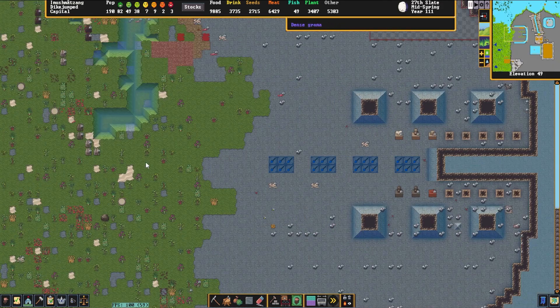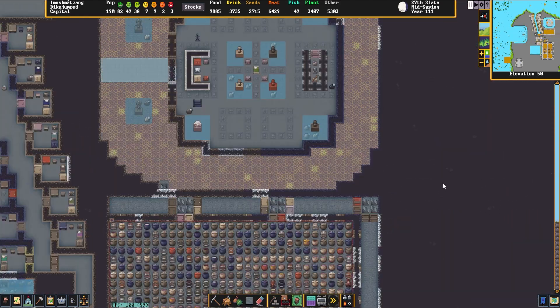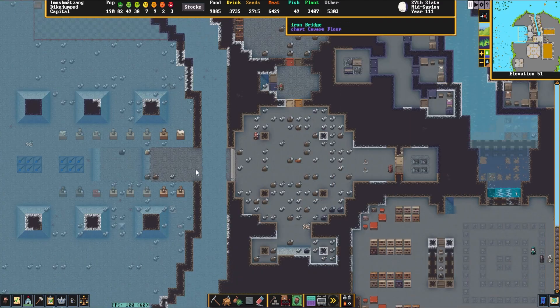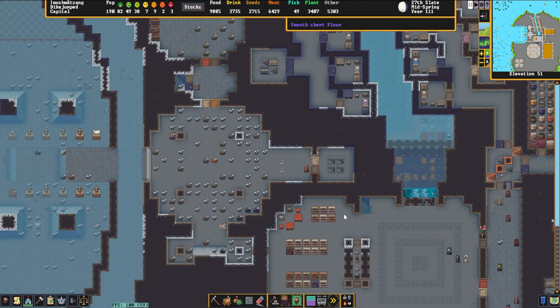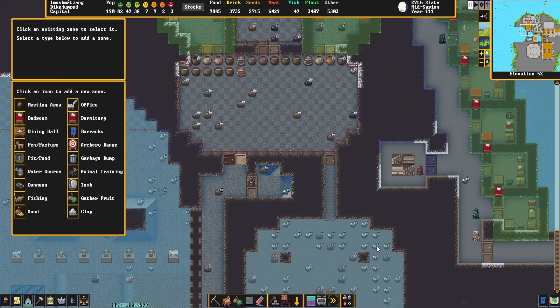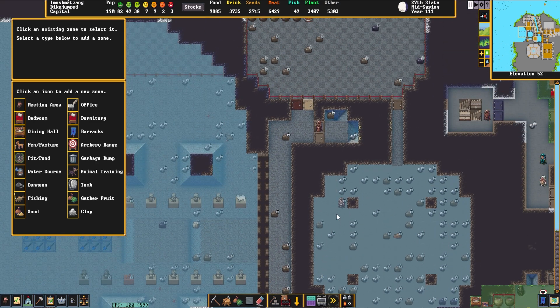This is the entrance to our fortress, which goes into the side of this mountain with a creek running down the middle of it. There's a drawbridge that blocks you from the entryway, and right upon moving into the entrance — if I hit Z we can see our zones. Up here we have an area for archers to fire; I wonder if they actually can fire through that, I'd love to know.